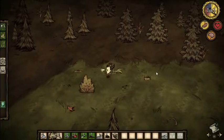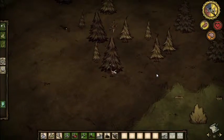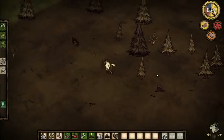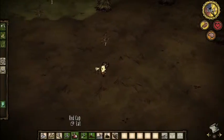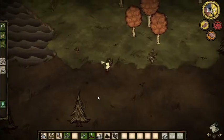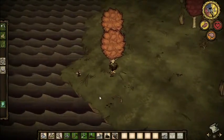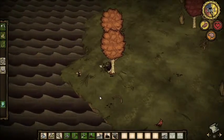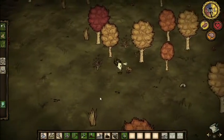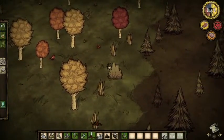I'm going to get some more logs so when it comes tonight we can make fire. Look at that — oh nice, NICE! Oh look at this tree, majestic. We need to get something. I need to get some rocks. Those don't count as rocks.